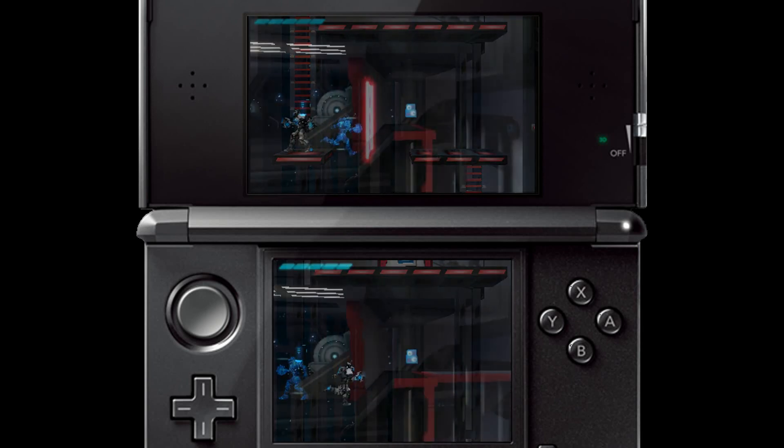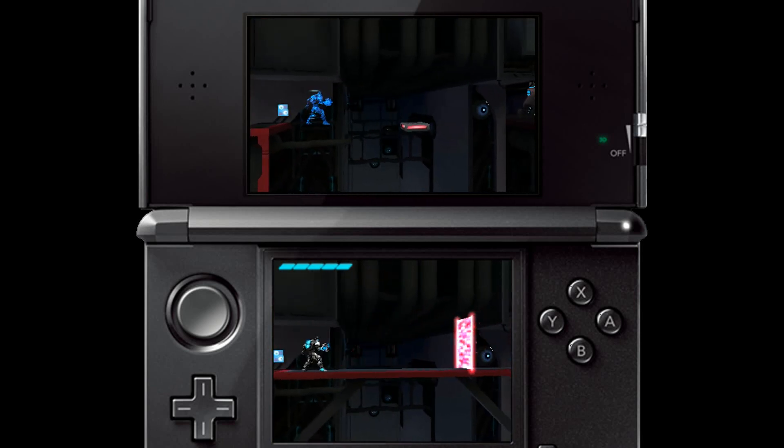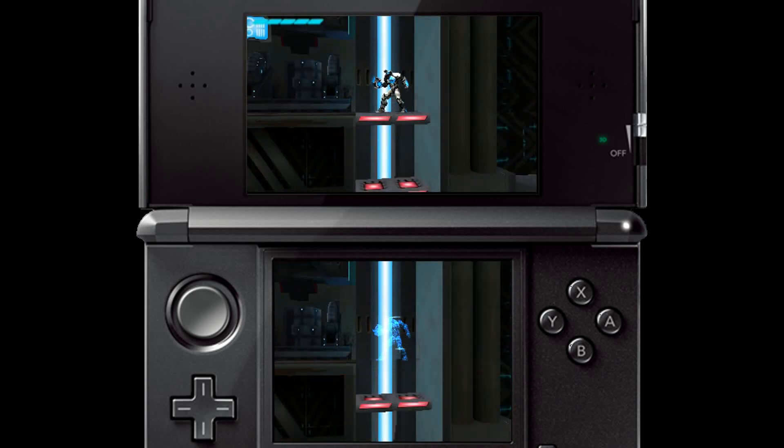While some parts of Fractured Soul require your very best platforming skills, others require a little bit of careful strategy. With this laser sweeping across the platform here, there's no way we can run past on the screen we're currently on. Fortunately, there's a platform halfway along on the other screen. Switching allows us to do things that you might not normally expect — for example, here we can travel down through the ground by switching around the floor.